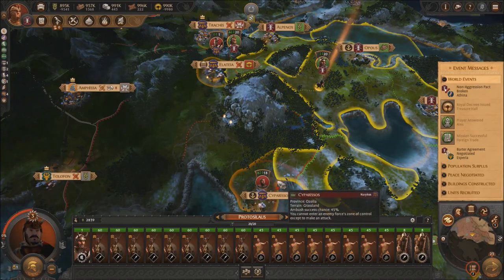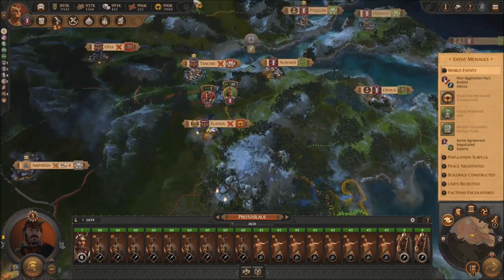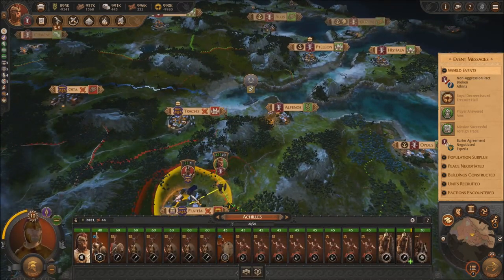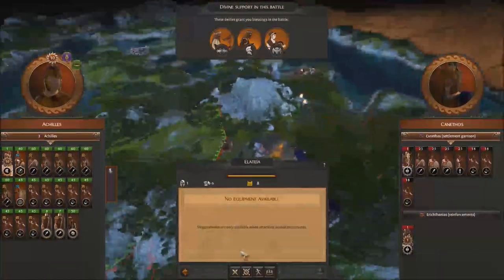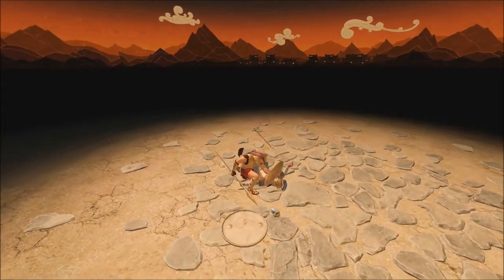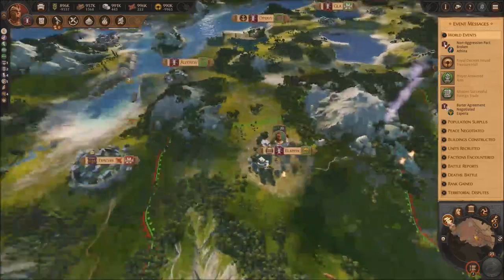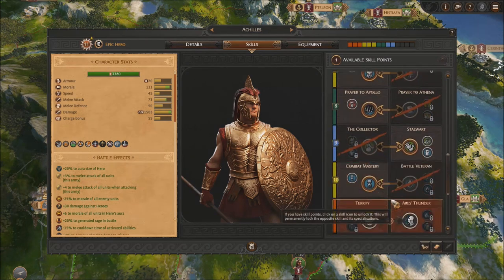I'm going to move him south pretty quickly and he's going to be the one focused on doing all this stuff right here. He can't go on ambush so we're just going to keep him in. We're going to go right there, first attack the army, then attack the city because the army fled. So with Achilles' army we're going to take out this region really quick — the settlement. And we're taking advantage of that. Because we're at war at the same time with another so-called ally, we can basically tell him where to go.